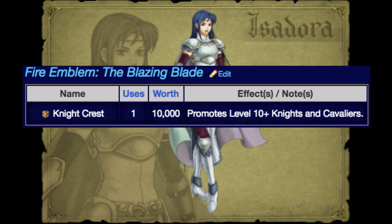She requires very little effort to be good unlike the other Cavaliers. At this point in the game, there has also only been one Knight's Crest available, and Lowen, Sain, Kent and Oswin will all be in competition for this, depending on who you use.